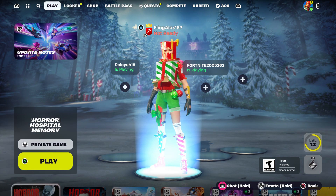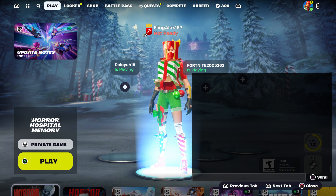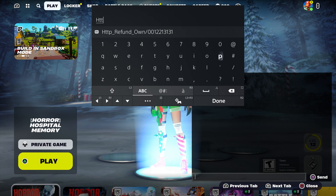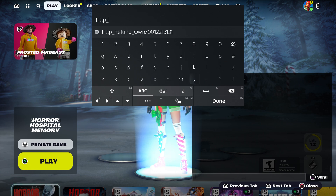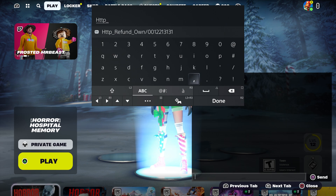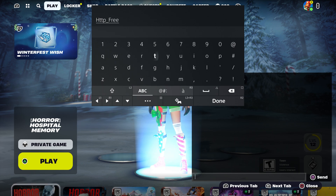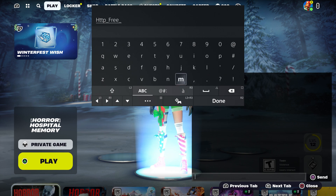So first, what we're going to do is come over here and enter this code. It's going to be pretty easy — it's going to be HTTP underscore, and then you want to type in FREE underscore, just like that.